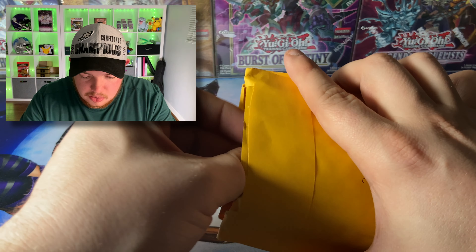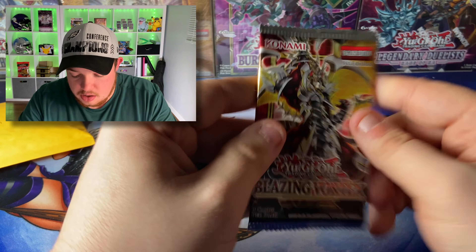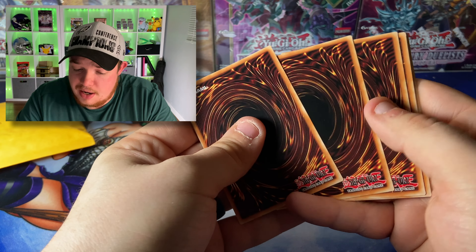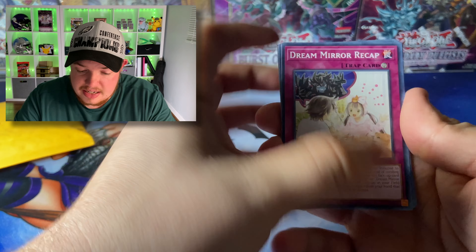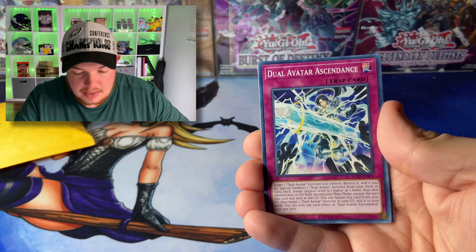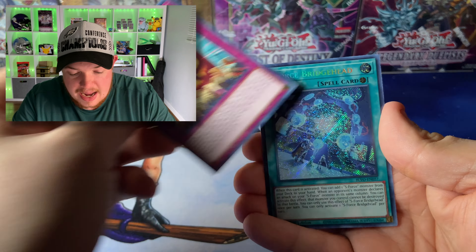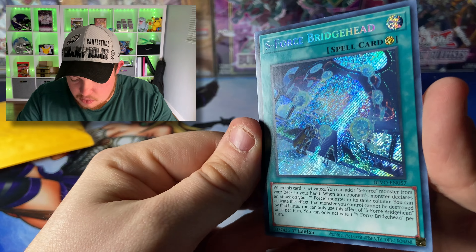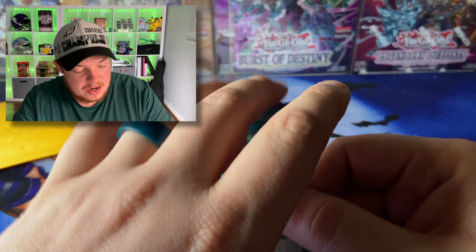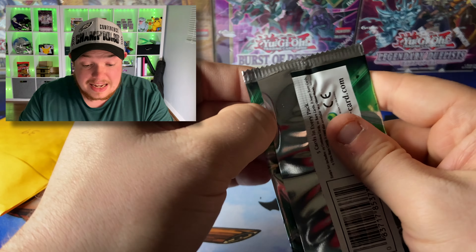We have one more mystery pack — let's see what's inside. Blazing Vortex! You know, Blazing Vortex gets a lot of hate but I like this set, mainly because we've pulled so many Pots of Prosperity out of here. It's a fun set. Tri-Brigade, Radiant, Rocky, Dual Avatar Hevel, Metaphose, the Pendulum Encore, and U.S. Forge Bridgehead. We did get a Secret Rare — I saw the blue and thought it was Pot of Prosperity, but we will take that for sure.